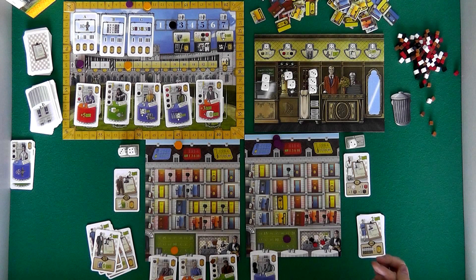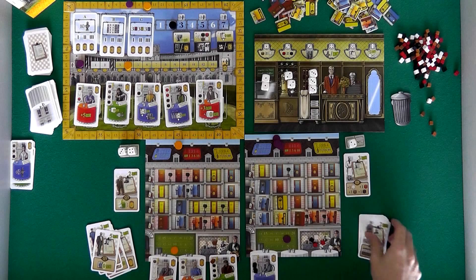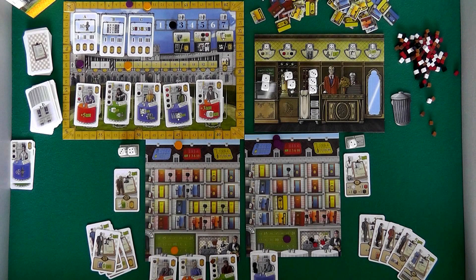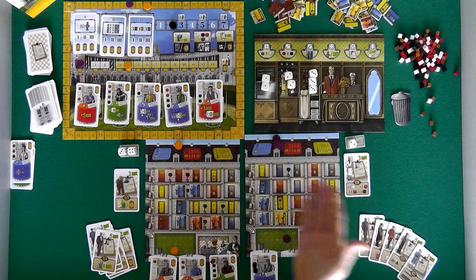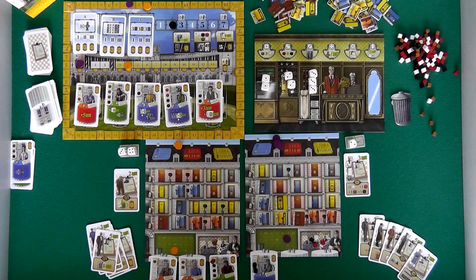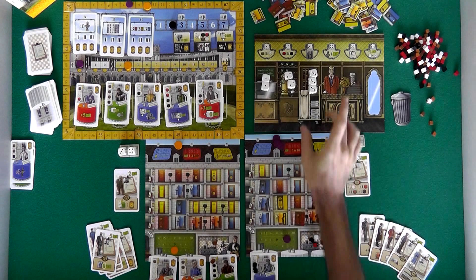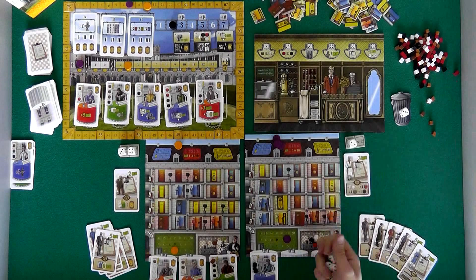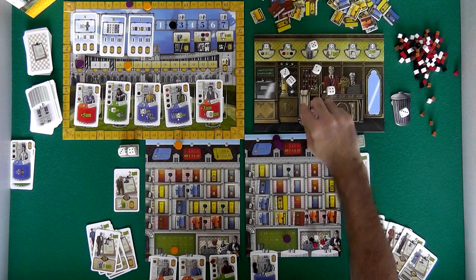Now it's back to Jen's turn. Jen was not really happy — she doesn't want to ready more rooms until she's got this guy hired. She can't hire anybody. She wants to start working her way up the emperor track because she doesn't want to suffer that penalty. But she does not like these dice. So Jen is going to pass. Whenever you pass on one of your actions, you basically wait until everybody else is done. Since I'm already done and Jen is the last player, this round is over. But if there's somebody who has passed, you take one of the remaining dice away and re-roll them, and the players who passed get to go again. Jen's hoping to see some 4s or 5s.